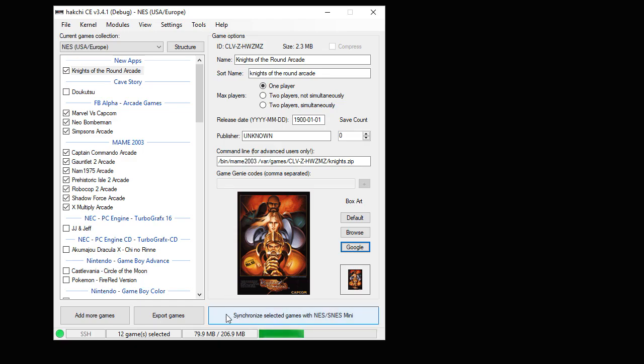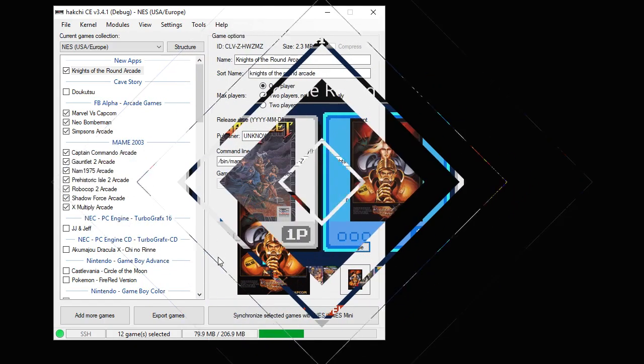The last step is to hit the synchronize button to transfer the game from your system to your internal memory or internal SD card, or the export games button to export it to a flash drive. And that's it. Let's head over to our system and see how Knights of the Round Arcade runs.